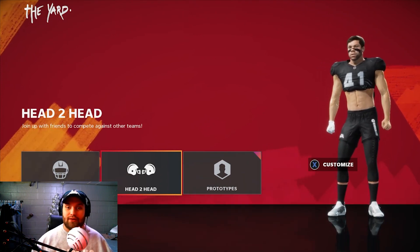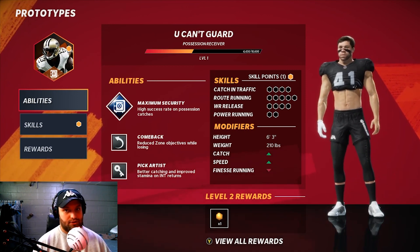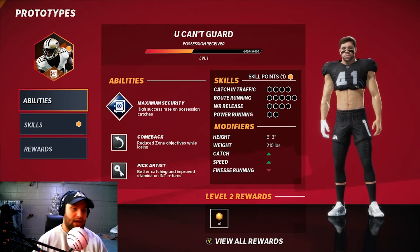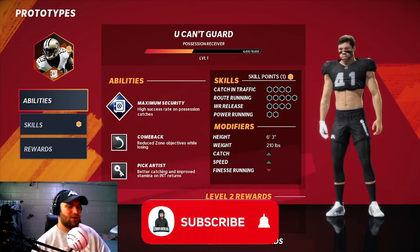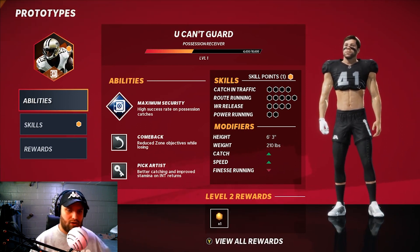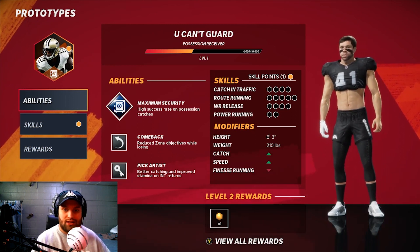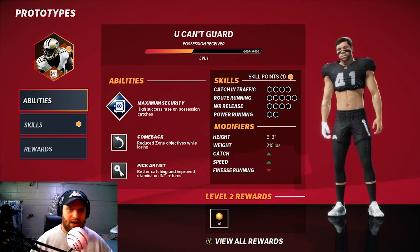I honestly do think this is the worst build in the game. Some of you guys might hate on me for this, but I have never seen a good possession wide receiver come and dominate me. He runs like a 40 speed — it's almost unplayable, especially when you put it next to fast cat or any other build you can put at wide receiver. You can put fast cat, you can put Trust, or Rackzilla at wide receiver and they're all gonna be better than the possession receiver. Speed is king in every mode.